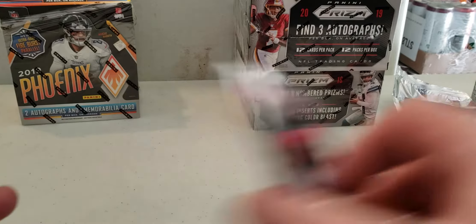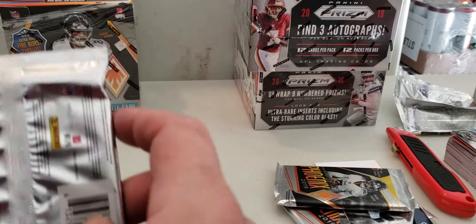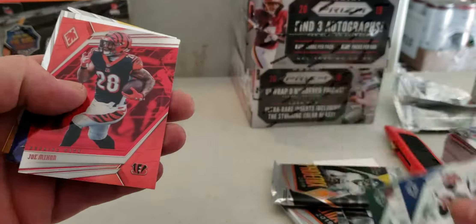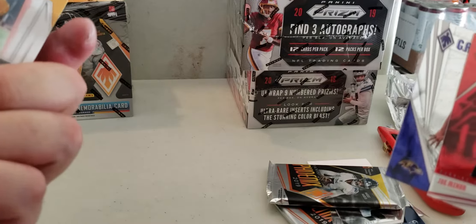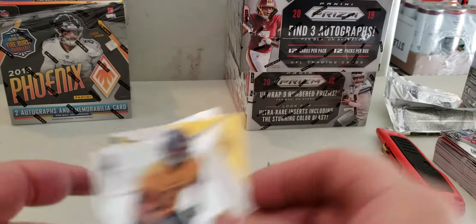We haven't even got like a Kyler Murray base rookie or anything. Or even an Isabella - seems I like to pull him. That's a cool card though. Devin Bush on the back there is good.